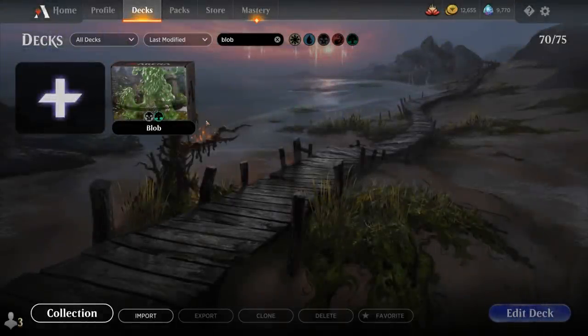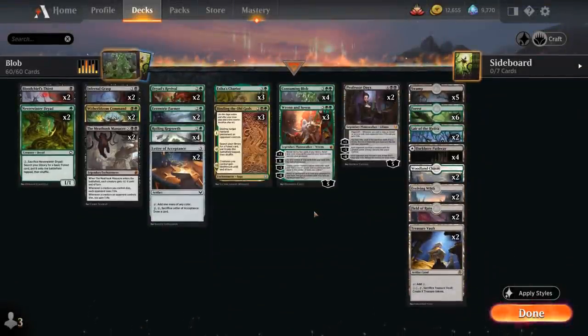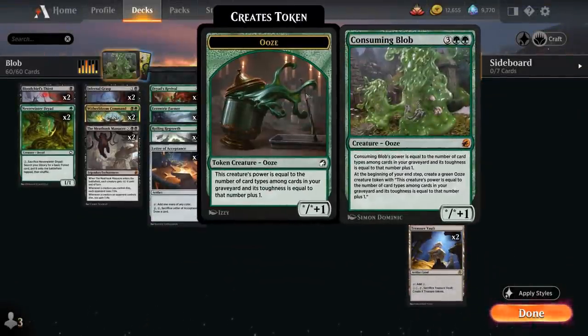Hello and welcome to another standard gameplay video. Today we're taking a look at a black-green Blob deck, as voted on by my supporters on Patreon, featuring four copies of Consuming Blob — the five-mana mythic rare creature from Midnight Hunt, whose power and toughness depend on the number of card types in our graveyard, with toughness getting plus one.